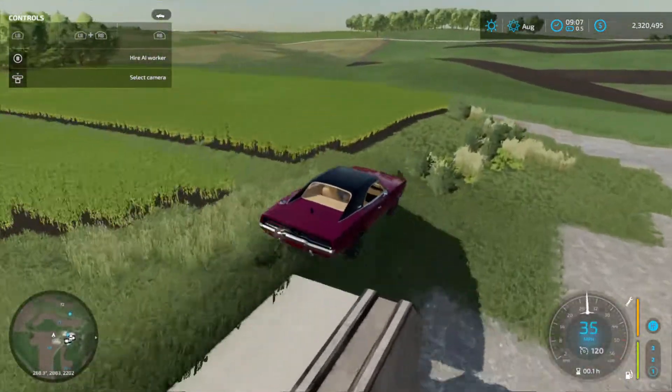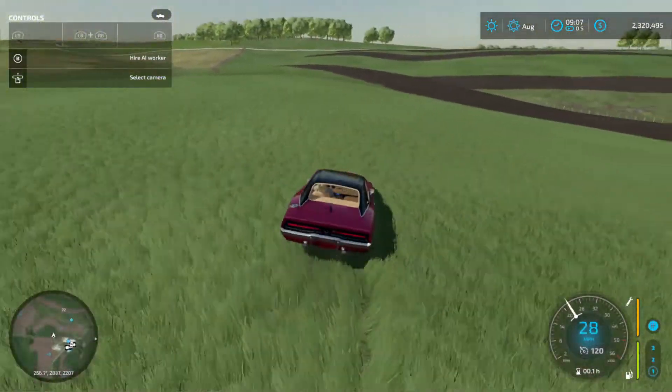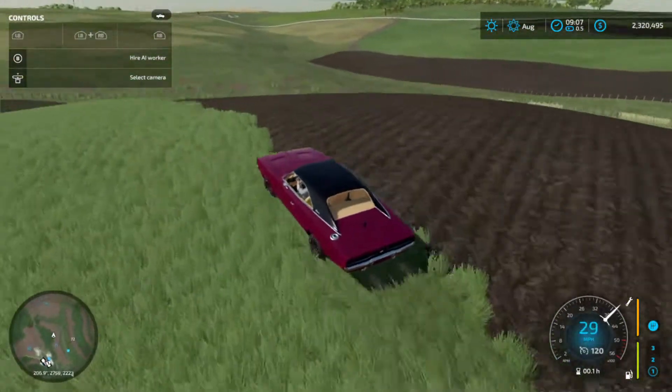So we just got a big bean field in the back here. Right here we got a grass field — that would be nice. We got what looks like a canola field that we'll figure something out with yet.